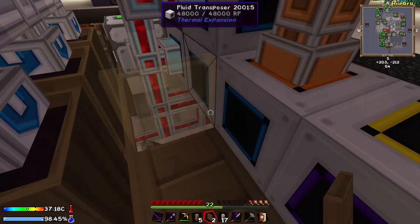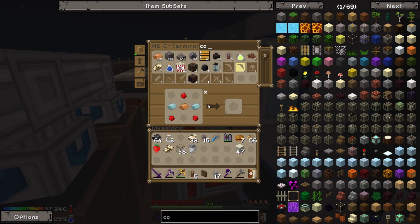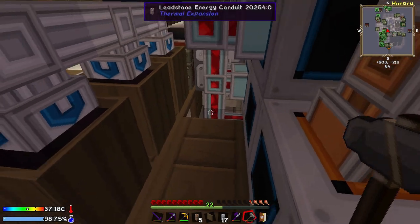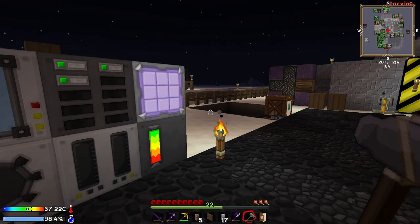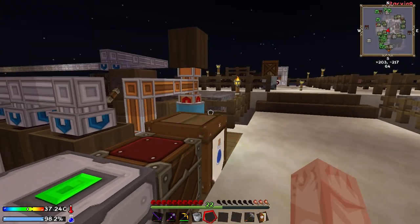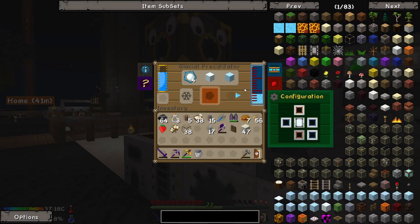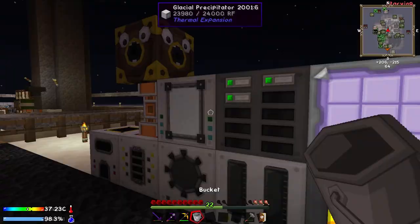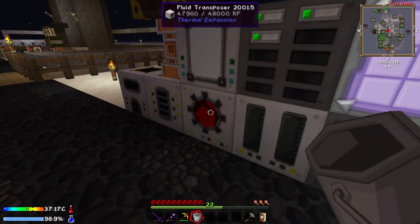If I can get this to go back on right — do we have some circular covers left over? We can fix this up with circular covers later. Now they should be filling up, and if we put water into here — what it'll do is start making us snowballs, which is kind of cool. I think we get four snowballs from half a bucket of water, so we can actually get quite a lot of snowballs pretty quickly. And then we can take these, throw them into the fluid transposer, and start turning those into blizz powder.